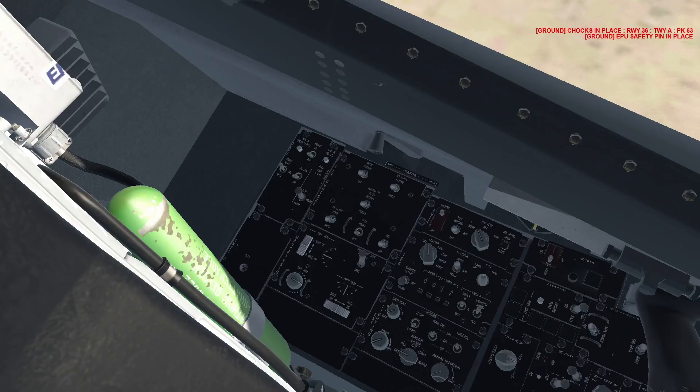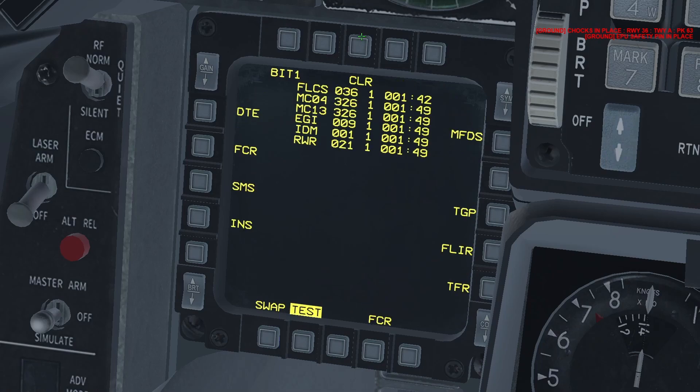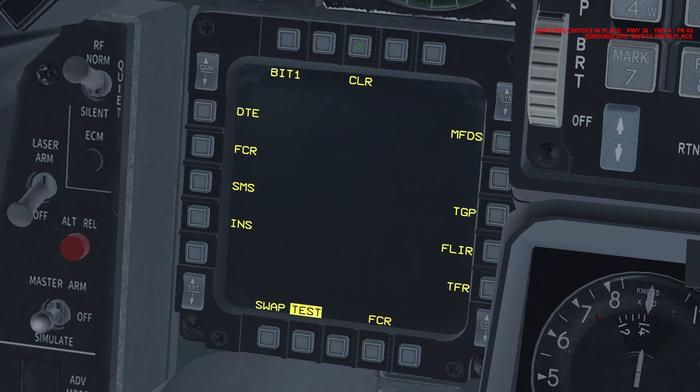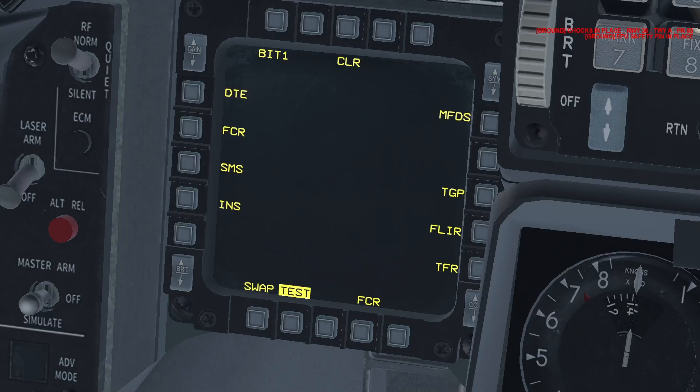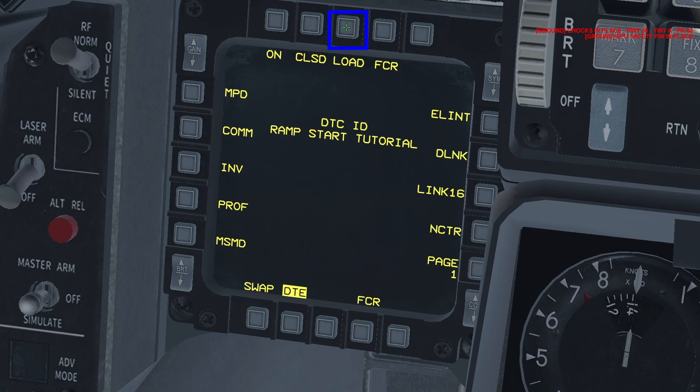Towards the back left of the cockpit on the flight control panel, reset the FLCS by left-clicking on this switch. After that, look at one of your MFDs, select the test page and press this OSB to clear all the errors. Then come back to the flight control panel and start up the FLCS built-in test by left-clicking on this switch. Go back to an MFD and select the DTE page. If it's not on the shortlisted options, simply click again on a page that is already selected and then select the DTE page. Then press this OSB to load your data cartridge that you configured and saved on the 2D map. While this information is loading, go back to the left of the cockpit.